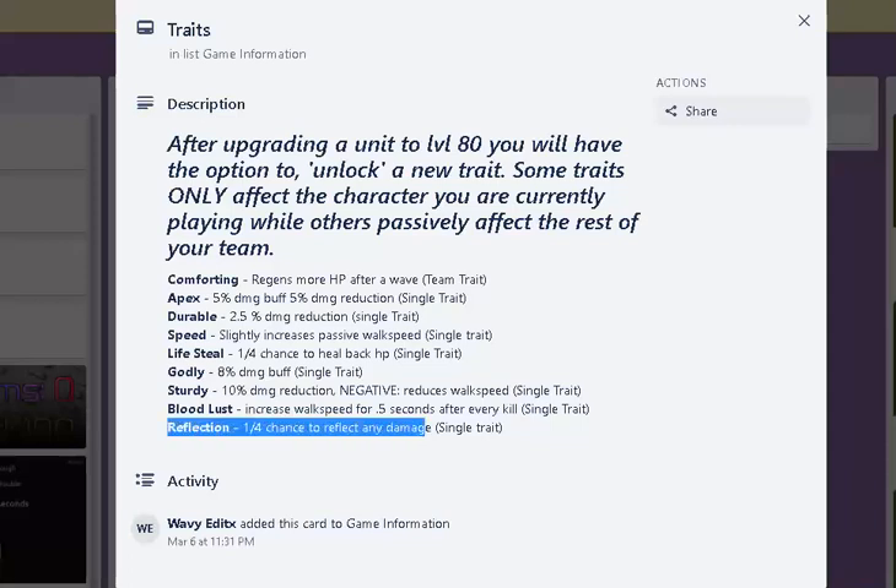Reflection sounds great actually — 1 in 4 chance to reflect any damage, single trait. So reflection, godly, lifesteal, and maybe apex would be, like, the best, I want to say.